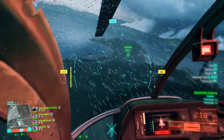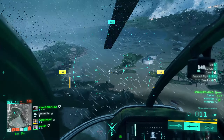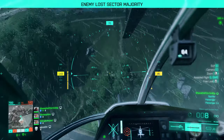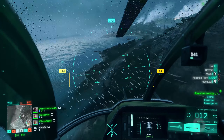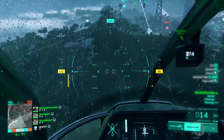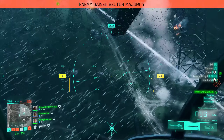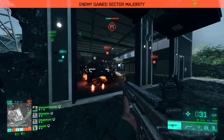I didn't use jets very much in the beta so I can't really speak on them — I've heard some people find the controls don't work very well. As for helicopters, especially the little bird, they're insanely powerful if you have a good pilot and gunner in an attack helicopter. It takes a lot of skill though — it took me a while to get used to the handling on keyboard and mouse, but I finally got it towards the end of the beta.